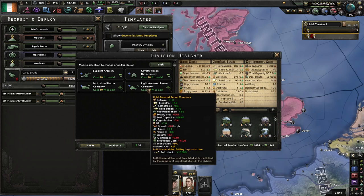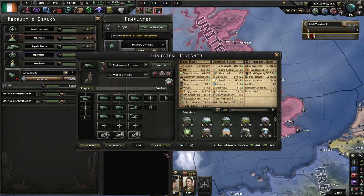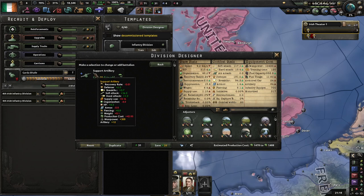So I think I'm actually going to go with light armored recon. I could go with support artillery to buff this even more — it only requires 12 artillery pieces and yet it adds another 16 and a half soft attack. Support artillery is generally considered one of the best support companies because it provides a lot of bang for your buck. But I'll leave that for now since I don't have it in the industry line yet anyway.